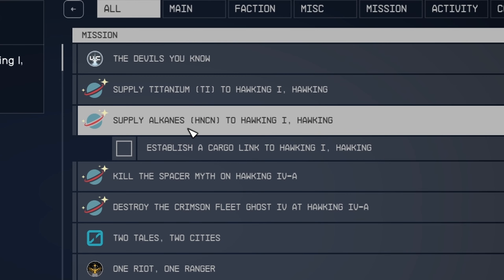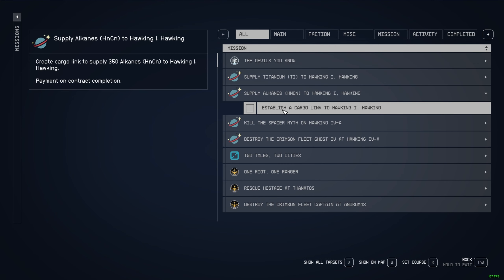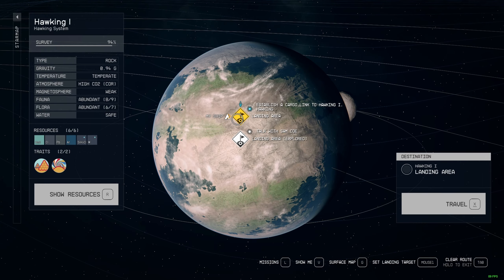Hi everyone. So over here I have a supply Alcanis HNCN2 Hawking One mission — establish a cargo link to Hawking One. If you press this, and if you press R, it's going to bring you to where you need to go. I'm already there right now. This is a level 75 system.